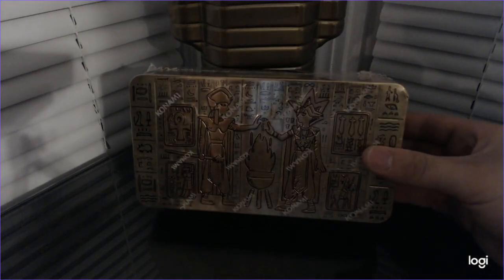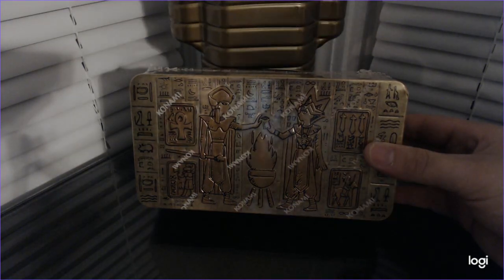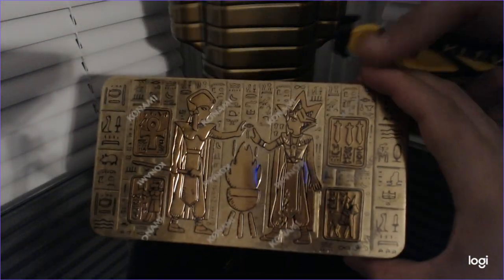The 2020 Tin of Lost Memories — otherwise known as the English debut of Red-Eyes Dark Dragoon, a nearly unstoppable fusion of Dark Magician and Red-Eyes Black Dragon. But I don't think you're guaranteed to get it.